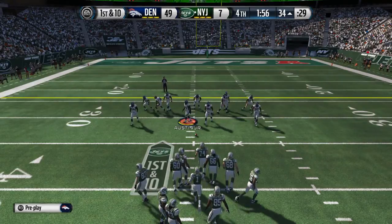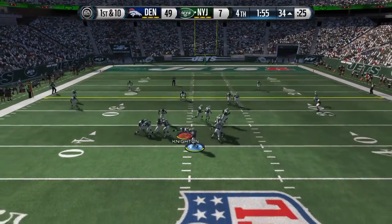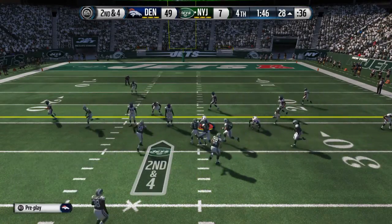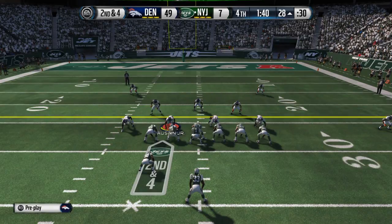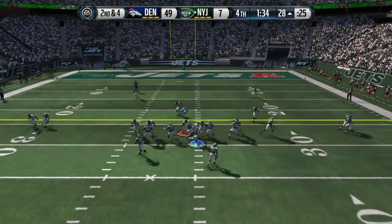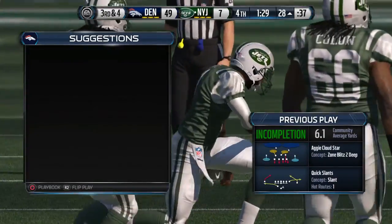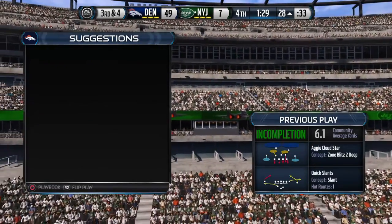First down here after the completion. Michael Vick will be under center. They're setting up a screen — brought down after a gain of six. That short pass play picked up six; it's now second down and four. They'll go right to the hurry-up, won't use the timeout. Three-step drop, now on the move. Ward gets a hand in there and knocks it away — that is so tough to do, to be that close to receivers and deflect the pass without getting a penalty. Good job.